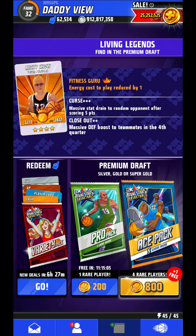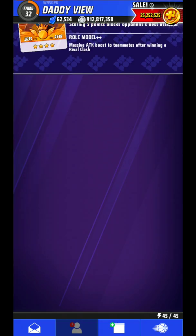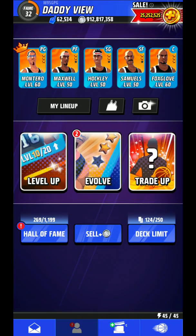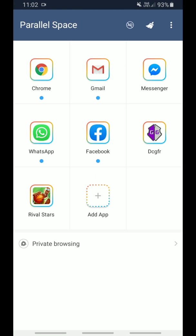So let's get started. The first step that you need to do is download two things called Game Guardian and Parallel Space from Google. The links of the applications will be given in the description box below. After downloading the apps, open Parallel Space and in the 'Add App' category, add